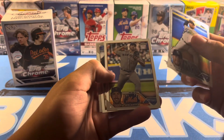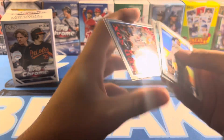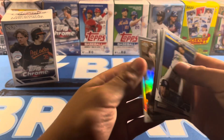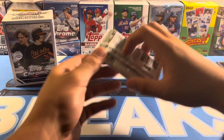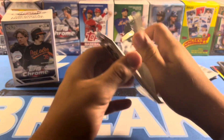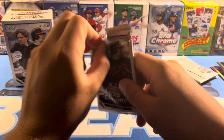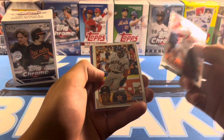Verlander. Waters. Cassus. 88. And Crawford Sepia. Numbered cards in these blasters are few and far between. Really tough to get good numbered parallels out of here. But the unnumbered ones are pretty common.